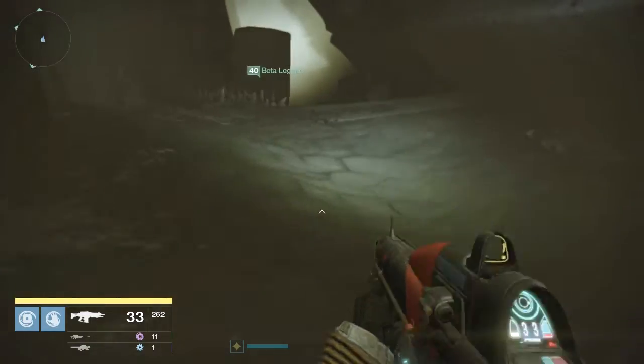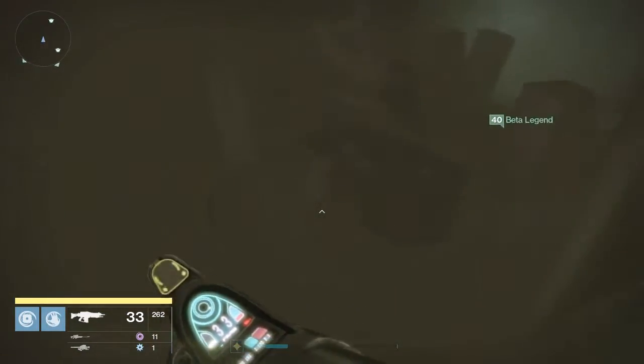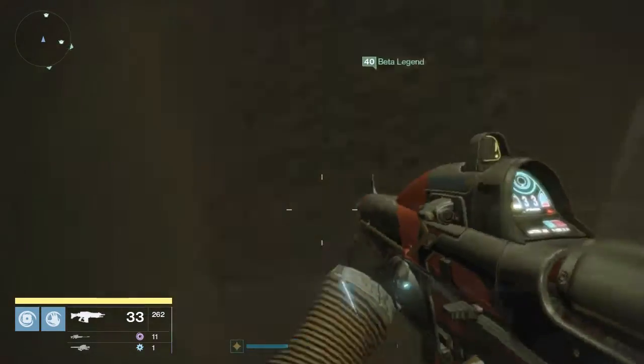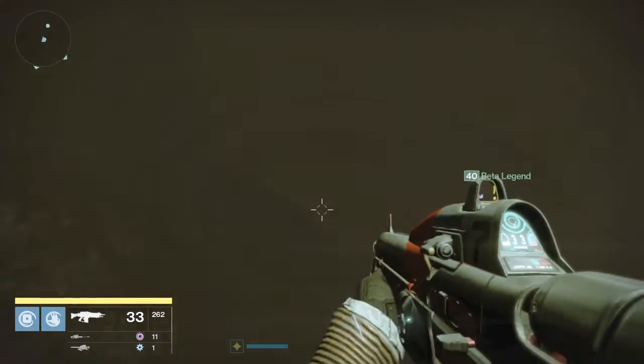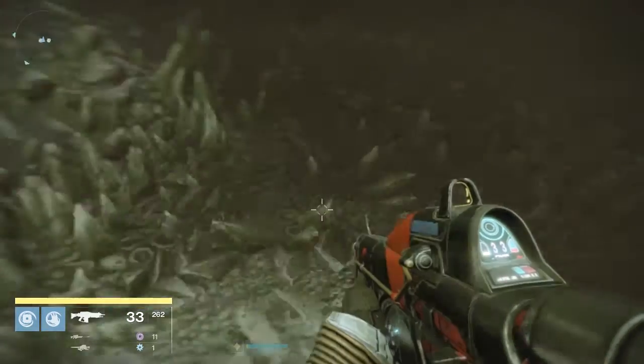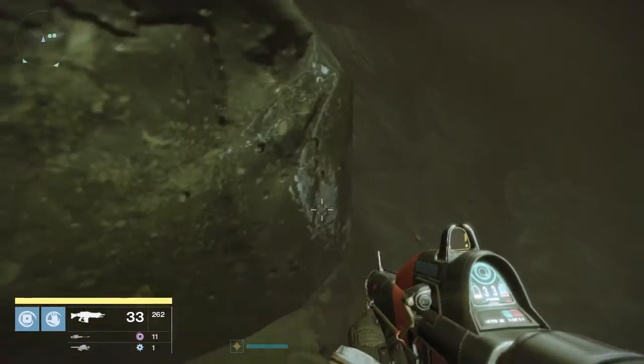If you step on the right plate, you'll hear a confirmation noise — somewhat of a click type of sound. Although the audio is very loud in this whole room, you'll still be able to distinguish the slight clicky noise. Whereas if you step on the wrong plate, you'll hear this churning type of sound, this loud kind of rumbling, churning type of noise.